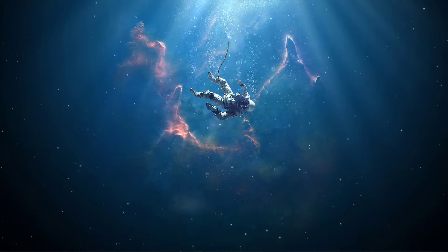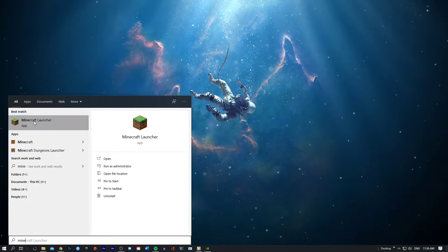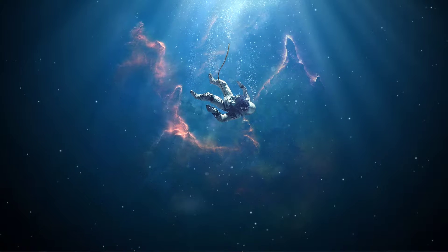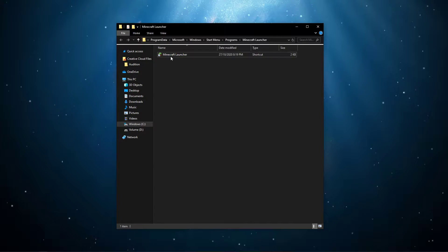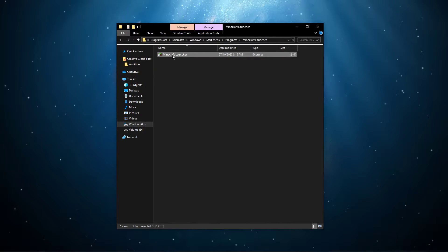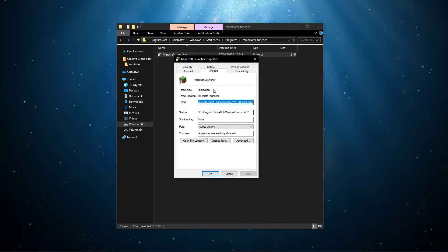First of all, search for Minecraft. Right-click the Minecraft Launcher and select Open File Location. In your File Explorer, you should be able to locate the Minecraft Launcher shortcut. Simply right-click the shortcut and navigate to its properties.